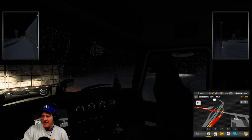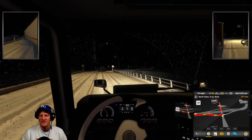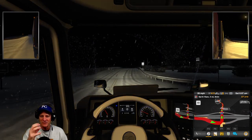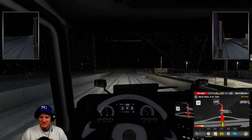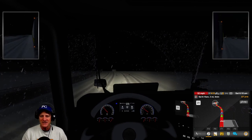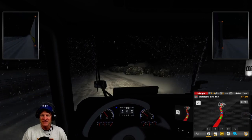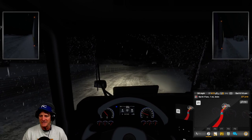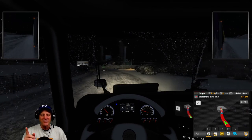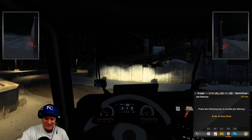The time compression is 19 to 1, so a 12-hour drive normally takes about an hour of real time, but this took a little bit over that. After concentrating on visibility the whole time, you just don't have the depth of vision you can normally see. It was a challenging but fun drive. We're at what looks like another construction site outside Santa Cruz. Santa Cruz discovered — 22 cities total. We'll get this dynamite dropped off. No fines, no tickets, and we didn't hit anything for a 12-hour drive under those conditions.